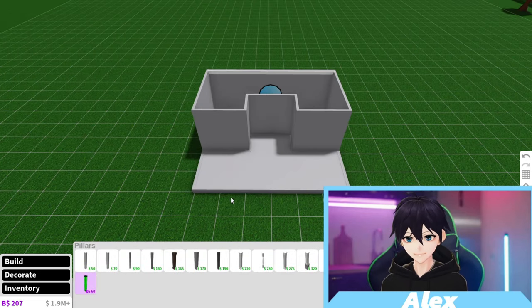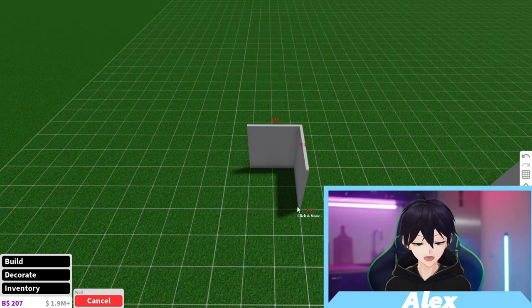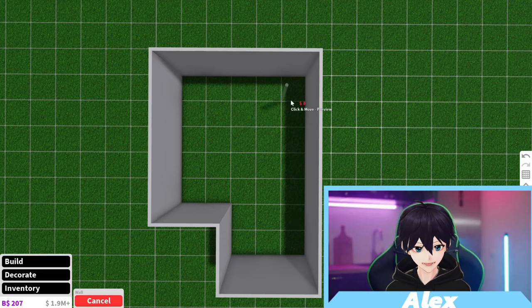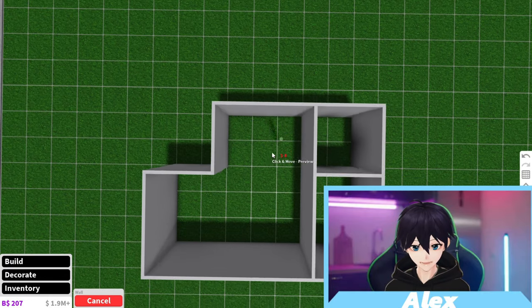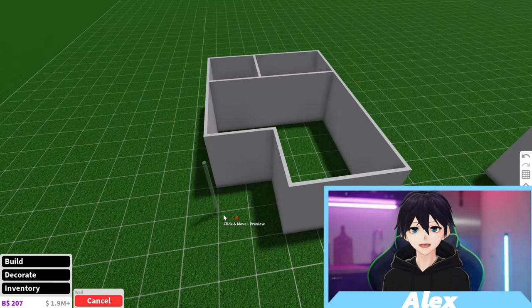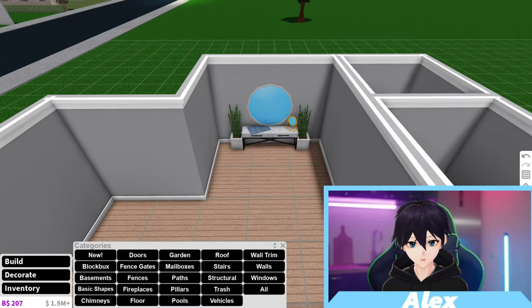The next tip is to use a floor plan before you build. If you want a big house but don't know what to put, I'd get a piece of paper and draw your house, planning every single room before you build — like a porch here, a living room, a kitchen, a bathroom, a bedroom. Plan out everything before you actually build.